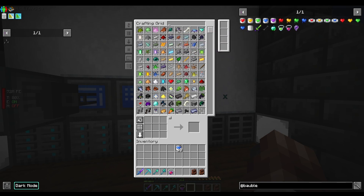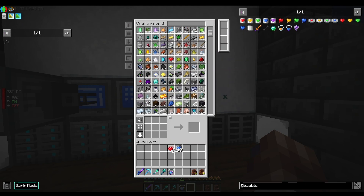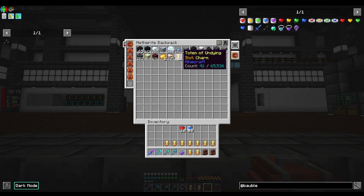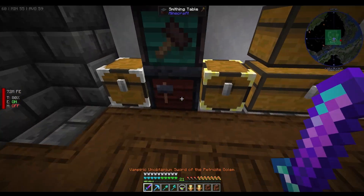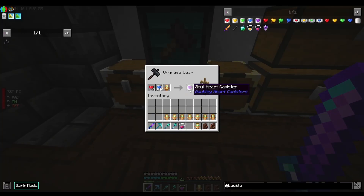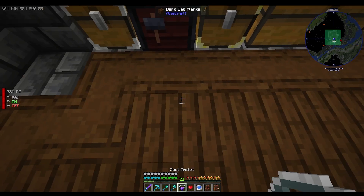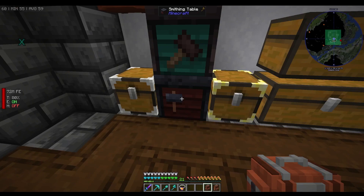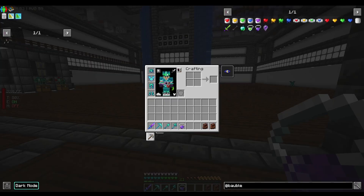All we need now is some red hearts and some totems of undying, which we have here — and a smithing table. There we go. We need one more totem — I didn't get enough. And there we go, all ten. We can equip the soul heart amulet now.